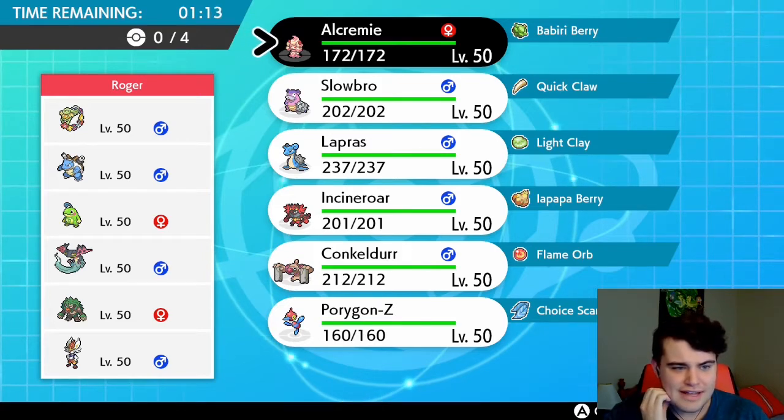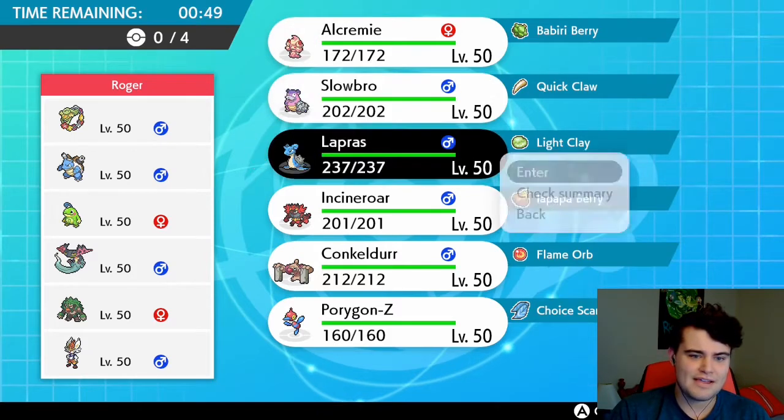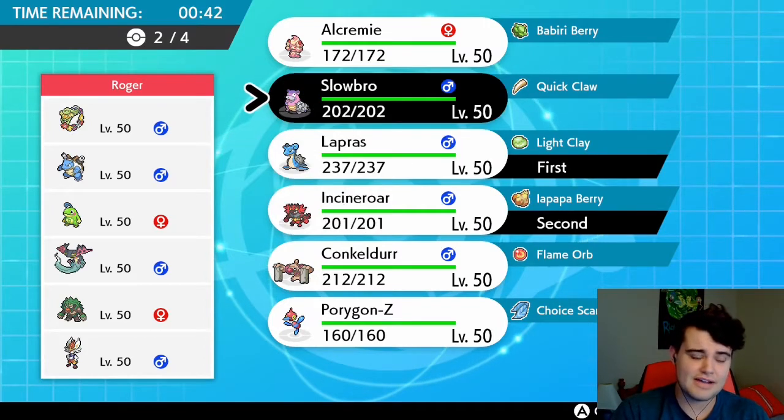Comfey has priority on its healing moves, which Draining Kiss is included in. Dragapult with Weakness Policy is able to get a huge boost to its attack and special attack right off the bat. Lapras and Incineroar are very obvious leads here — I think I need to go with them because it's a pretty scary combo, one we can't break past without the Aurora Veil.